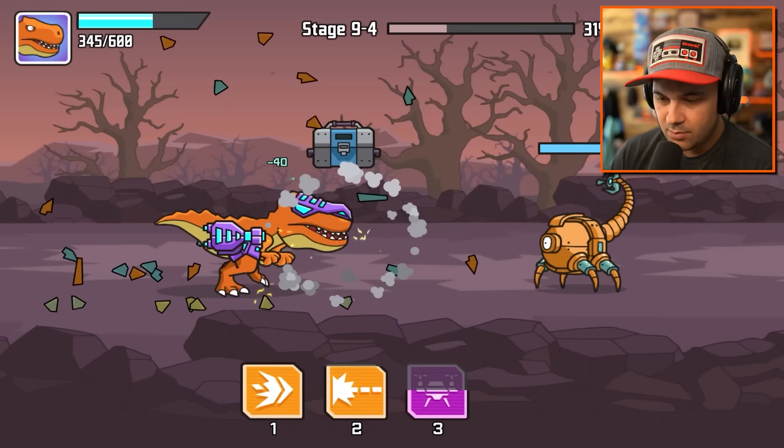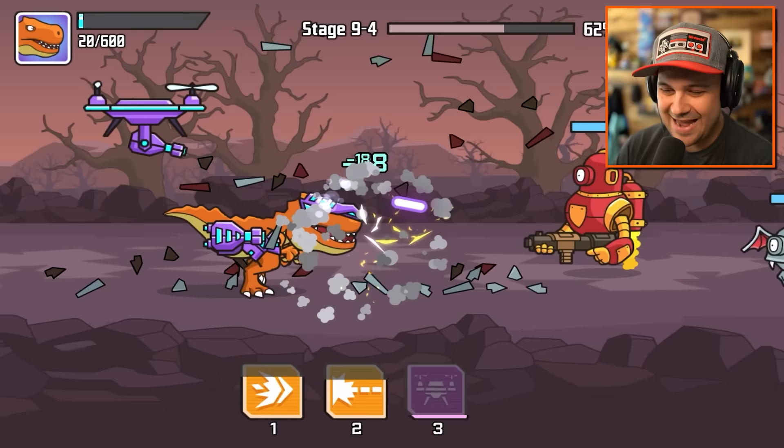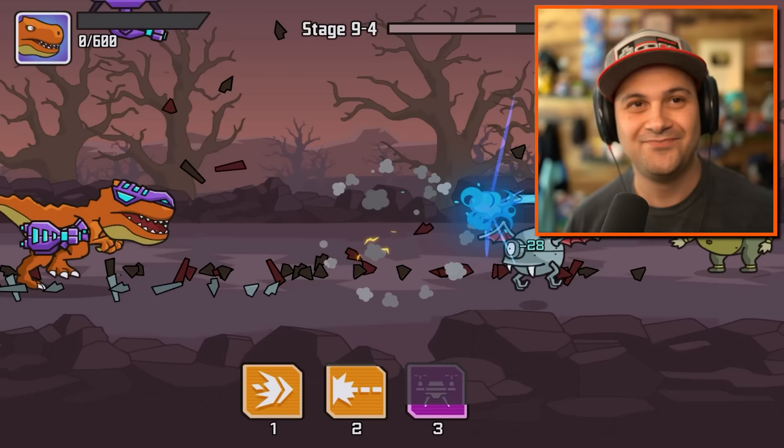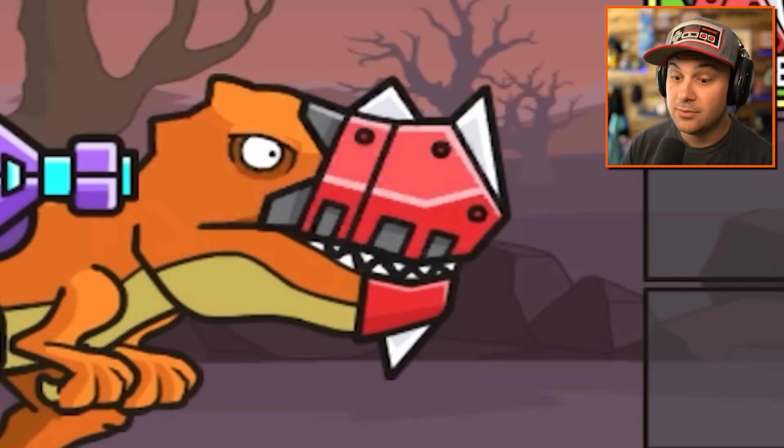Why are there so many commandos and weird ripoff Wubbuffet robots? Remember when we were scared of the scorpions? Those were the days. I need a drone. Oh I'm so dead. I have 20 health. That was brutal. But we got a box - after that we should definitely get some upgrades.